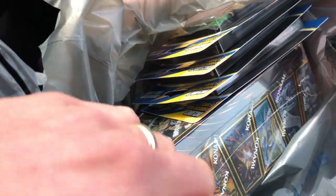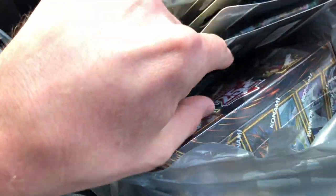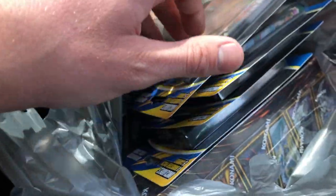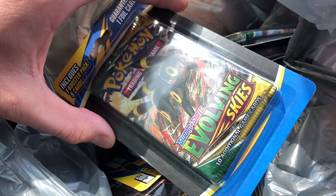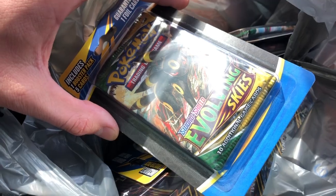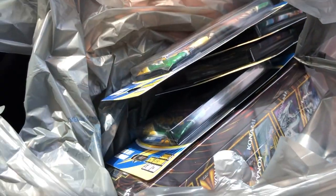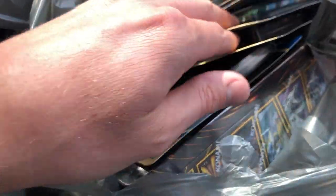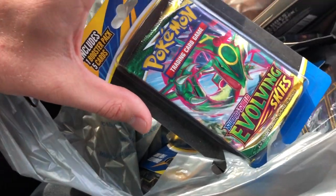We went into Walmart and picked up one of the 25th anniversary tins - we have a case coming in the mail on the 25th but wanted one just in case it doesn't arrive in time for this weekend. I also found four Evolving Skies packs at the very back of Walmart. Those are MJ Holdings, so typically not a great investment, but Evolving Skies is really hard to find so that's pretty cool.